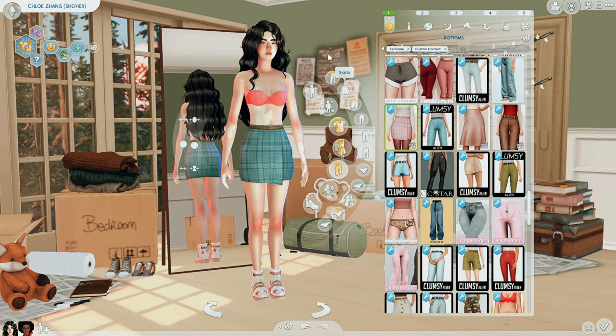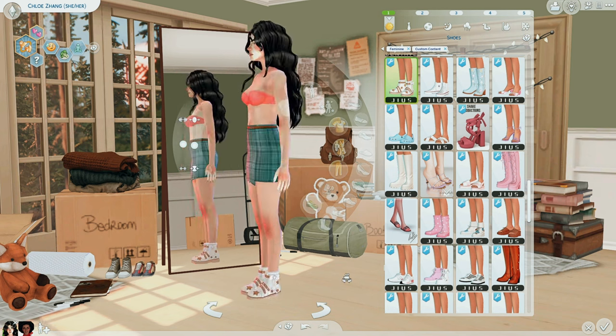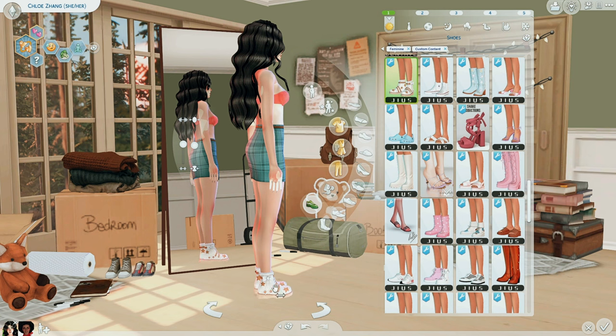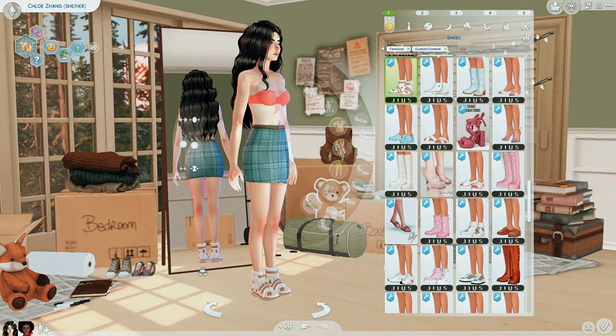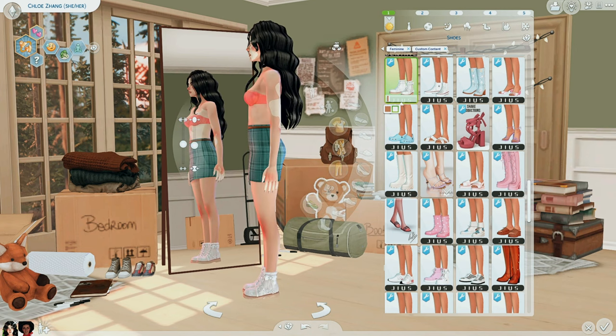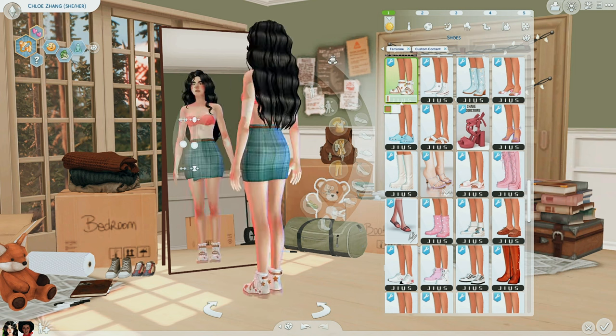For shoes, these are the Star Fuzzy Boots by Geus. I am obsessed with this creator — the shoes they make are phenomenal. I think it's Geus and Madeline that really make the best shoes in my opinion. I love the bow, the stars — these are so freaking cute. There's only one more swatch in white, and I think those are even cuter because you can use them for almost anything. The brown ones are also great.